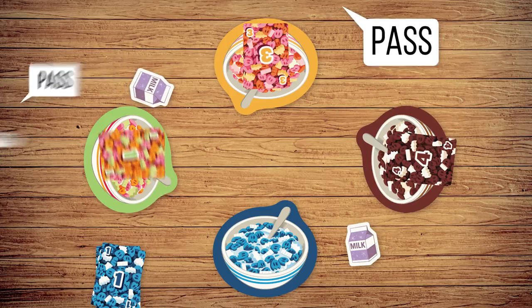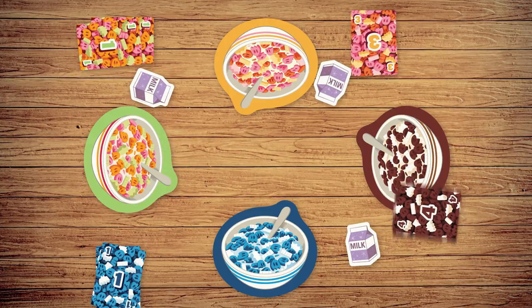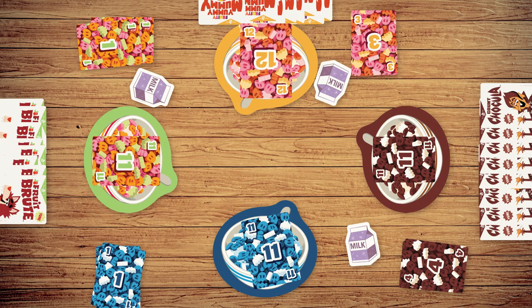Take a milk token and move the cards from your bowl into your scoring pile — you are out of the round! The round ends when only one player remains. That player moves their cards from their bowl into their scoring pile, but does not take a milk token. They start the next round, and all players use their leftover cards.